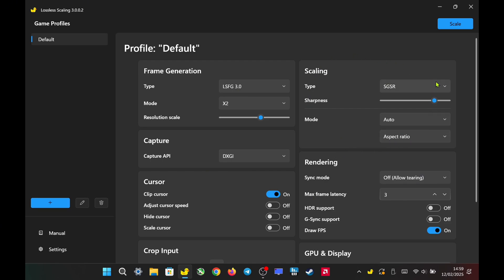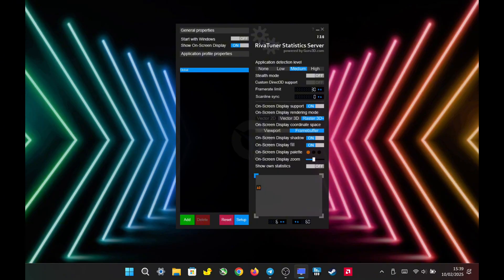The scaling type is optional. At 1200p with FSR set to quality, the game already looks good on this 8.8-inch screen, but for a sharper image, I recommend setting it to Snapdragon Game Super Resolution and adjusting sharpness to 8. Sync mode is set to off for better latency, max frame latency is set to 3, which is the recommended value for AMD. I also used RivaTuner to cap the FPS at 30.